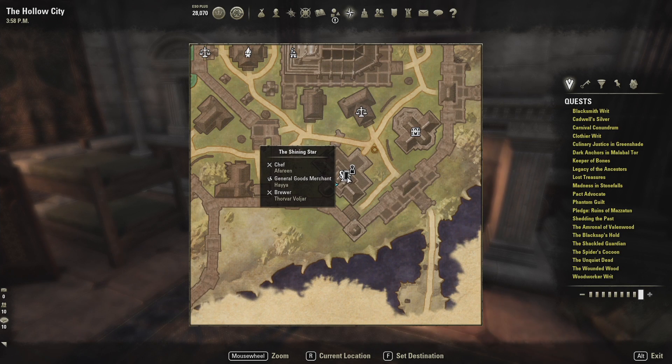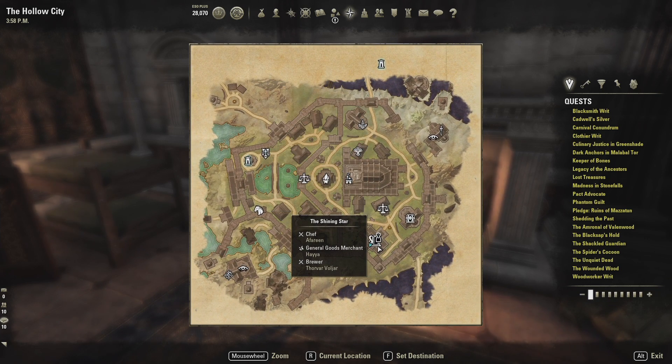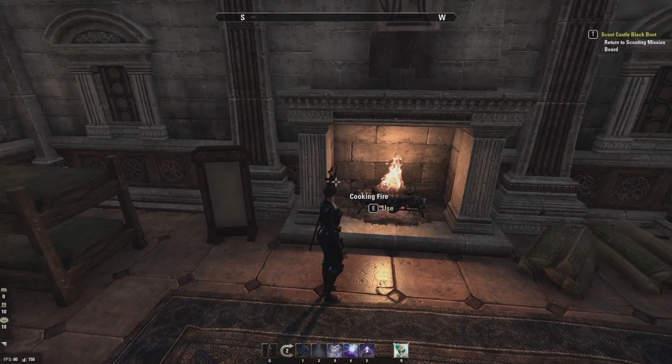If you're having trouble finding a cooking fire, somewhere that almost always has one is inns. Even if you hover over the inn marker and it doesn't say there's a cooking fire, there's still a really good chance there is. There are also a ton of cooking fires out in the wild — most fires in game you can use as cooking fires.